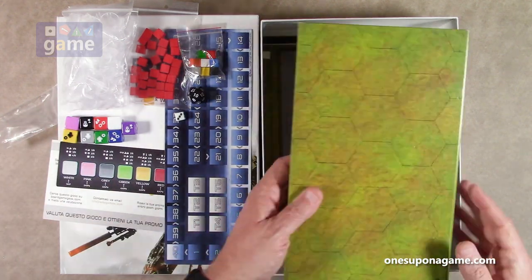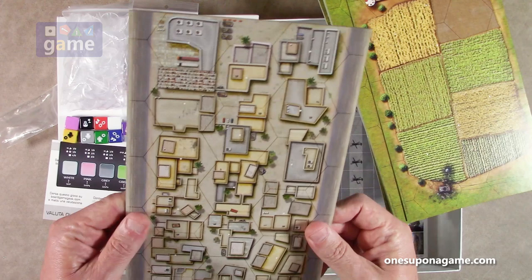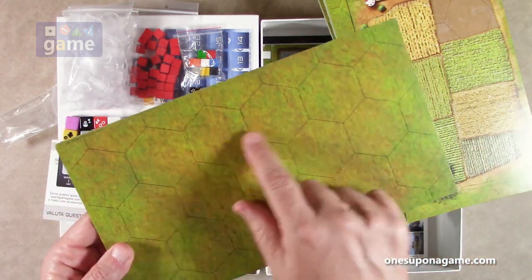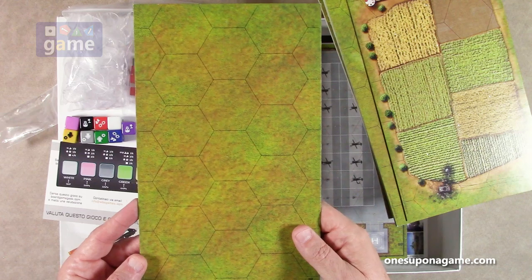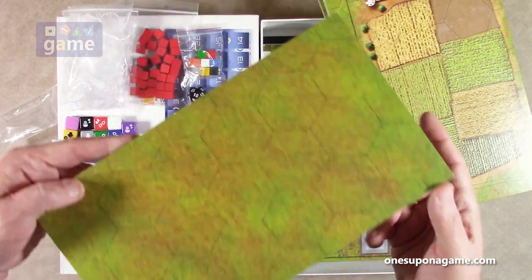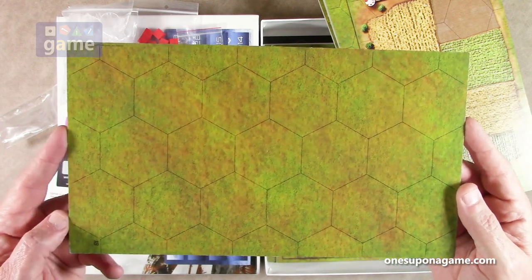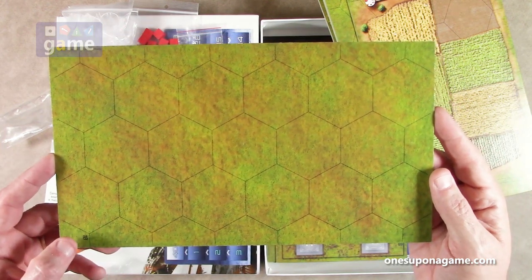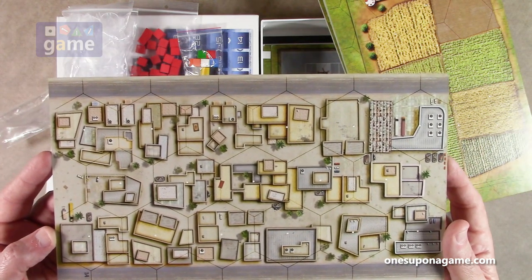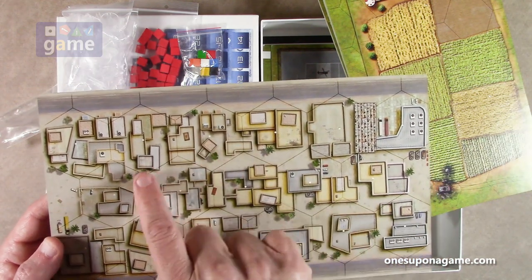Now we've got a big stack of terrain boards. They don't fold out — they're single panels and they appear to be geomorphic. They do have hexes on them, which is nice. They use standees rather than miniatures, so you have movement within hexes. We've got a plain green side and they are numbered, which is great. Board 1A looks like an overhead view of a city — the buildings don't really correspond to the hexes. Board 1B is a field.